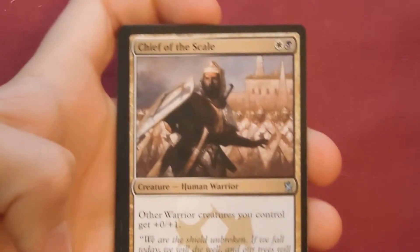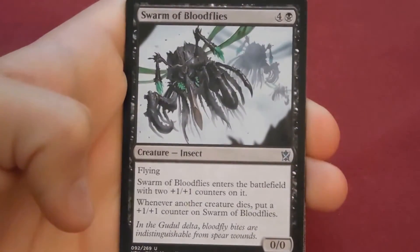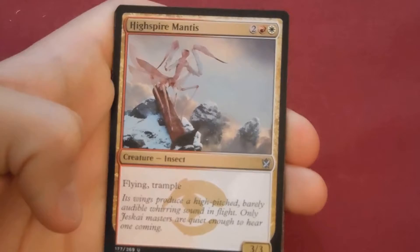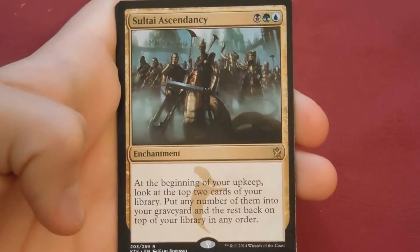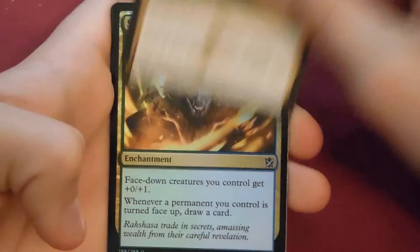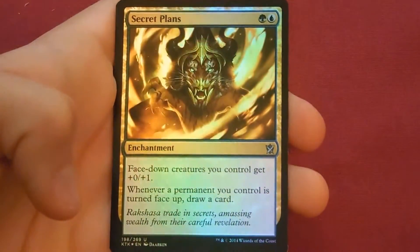The ironic thing is that we've gotten almost every single one-colored mythic from Khans of Tarkir. Pack: Chief of the Scale, Swarm of Bloodflies, Highspire Mantis, and our rare is Sultai Ascendancy — decent card — and a foil Secret Plans! The artwork looks amazing on that in foil, very cool.